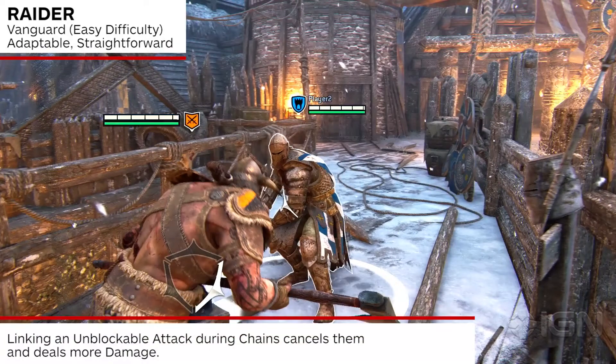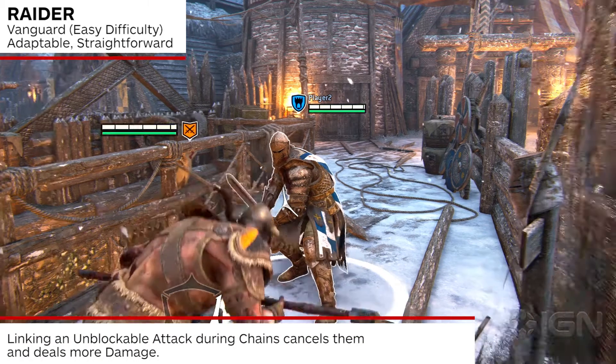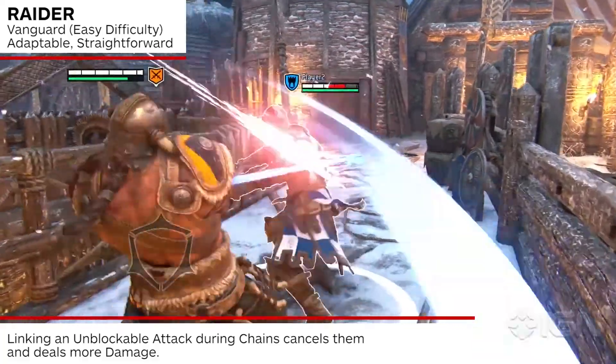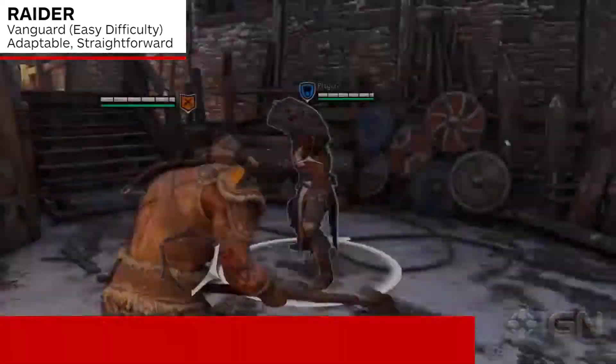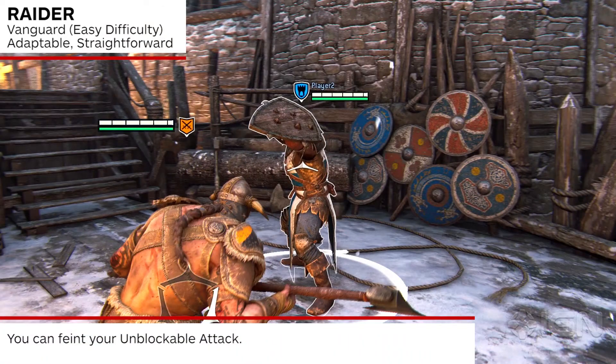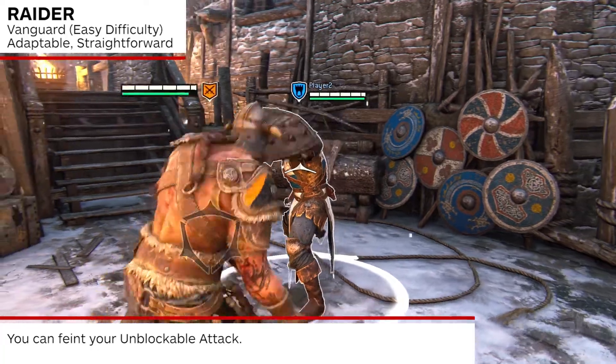Linking an unblockable attack during chains cancels the chain and deals more damage. Feint your unblockable attack by canceling it during startup to confuse the enemy and reset into a safe neutral stance.